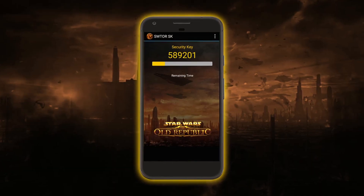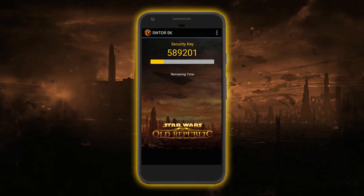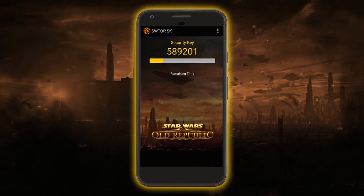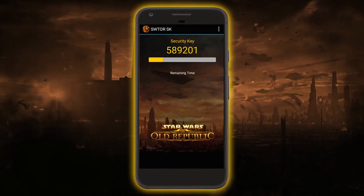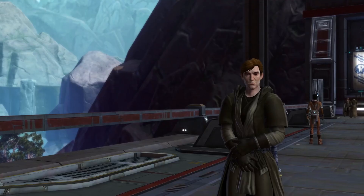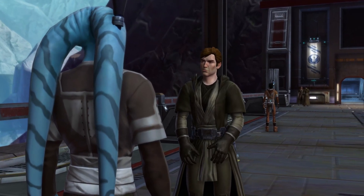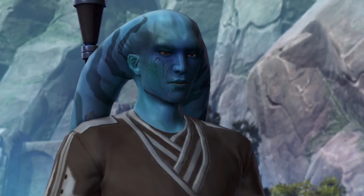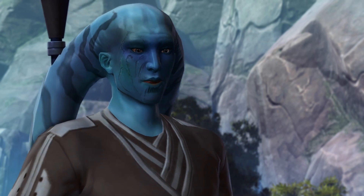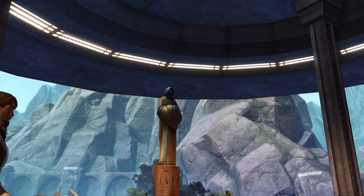The first thing you need to do is to install the SWTOR security key app on your phone. This is the app that, once you have everything set up, will display the codes that you will need to type in every time you want to log in and play Star Wars The Old Republic. This is mainly to give your account some extra security so that other people won't have access to it even if they have the display name and password — they have to have access to your phone as well.